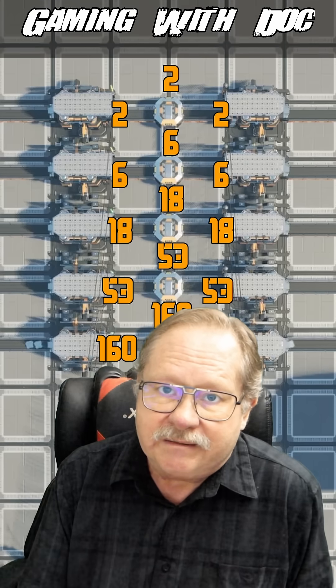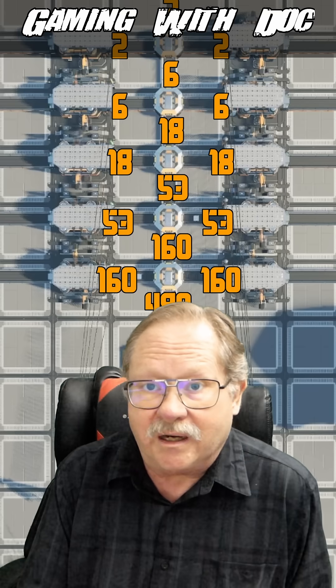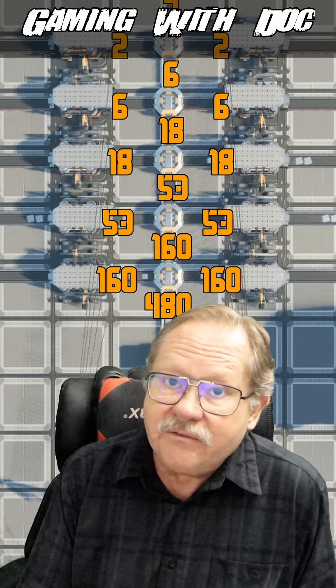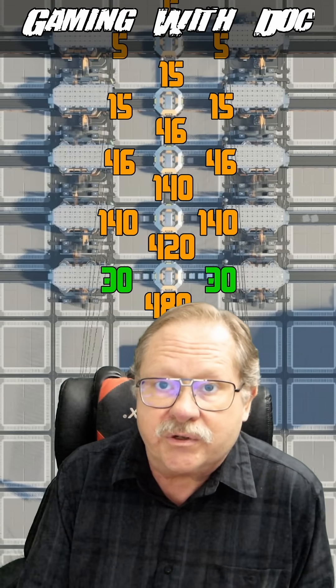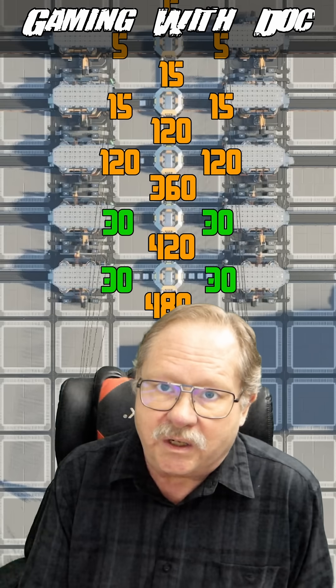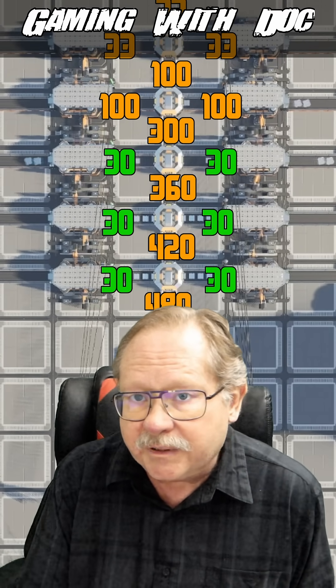But there's a catch. Those first few machines aren't using 160 items per minute — maybe they only need 30. So once they fill up, their input backs up. Now there's less demand upstream, and the overflow starts moving downstream, feeding the next pair of machines, and then the next, and so on. Eventually, all the machines fill up and the entire manifold becomes active.